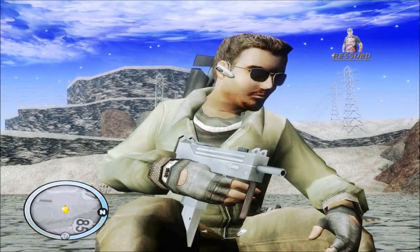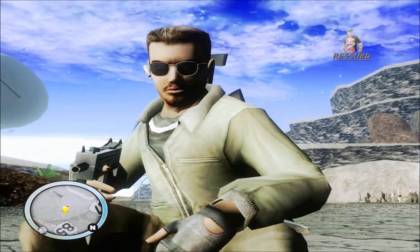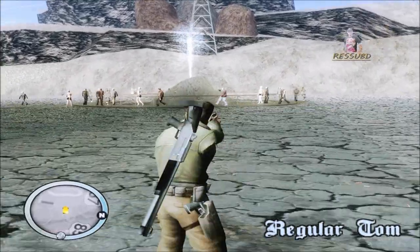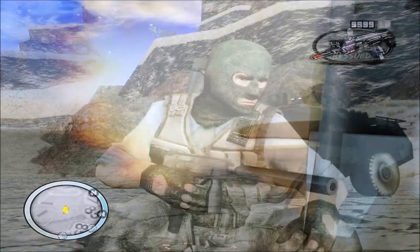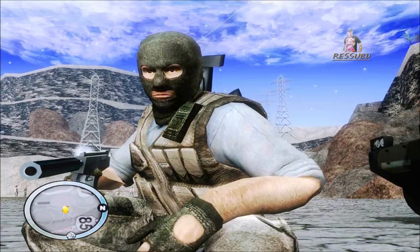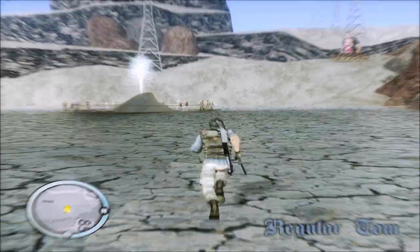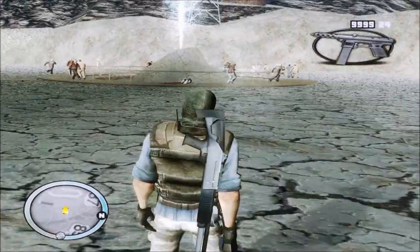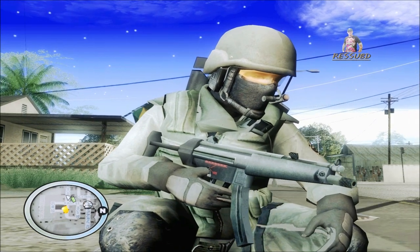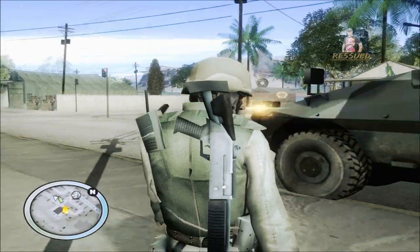Também nova Micro SMG, está bacana também — aqui, é quadriculada mas as texturas estão muito boas também para deixar o pack de armas bem leve. Nova Tec-9, muito louca também — textura está perfeita, toda quadriculada, bacana, bem leve. Também um silenciador, temos aqui também a SMG, que é a MP5 — tá bacana também, a textura bem leve para não pesar no seu GTA. Bem no estilo de Counter-Strike.